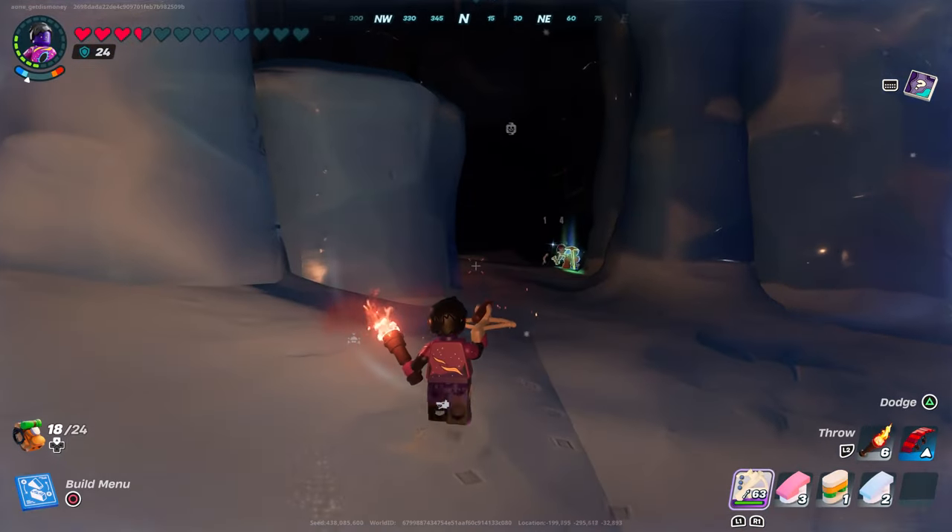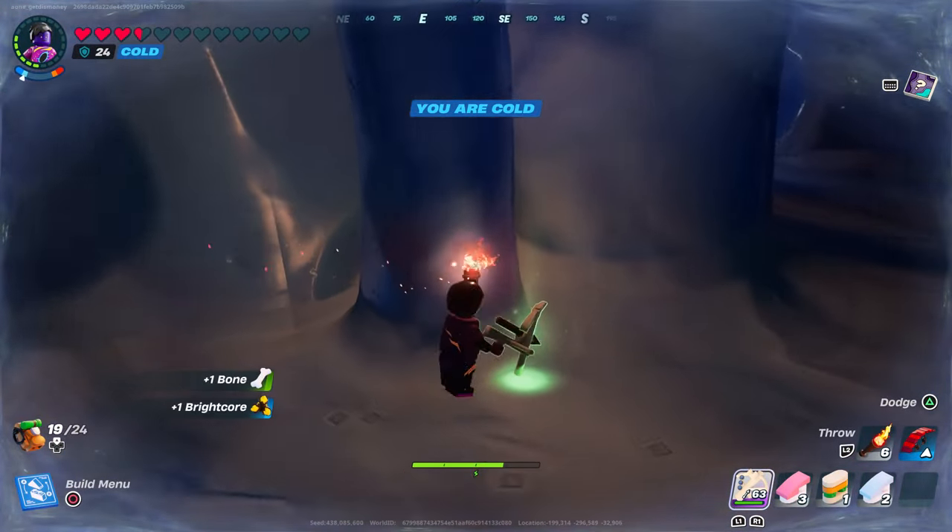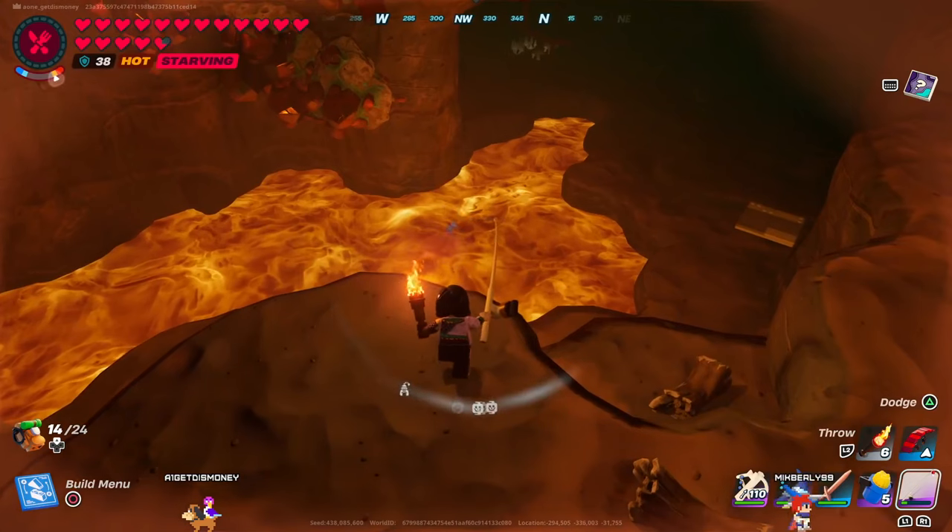Also, Skelly Boys can drop Brightcore now apparently. A couple other things to point out when it comes to the new fishing rod: as of right now you can't put essences on it, and you also can't use it to fish in lava.